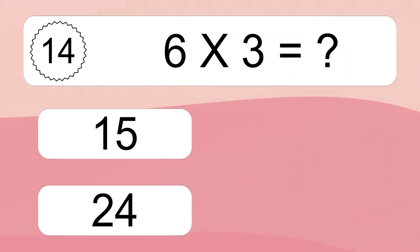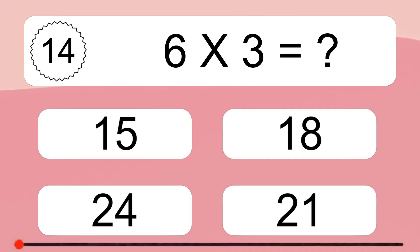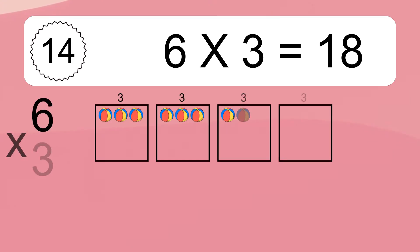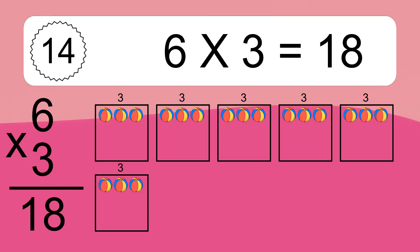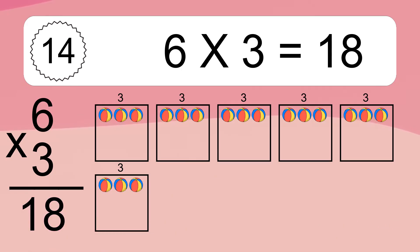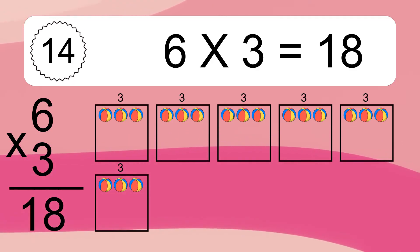6 times 3 equals what? 6 times 3 equals 18. We have 6 boxes, and each box has 3 colorful balls inside. If you count all the balls in all the boxes together, you will have 6 times 3 balls. This equals 18 balls.